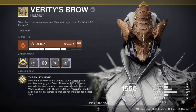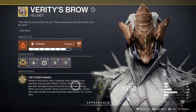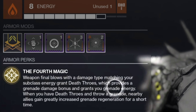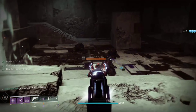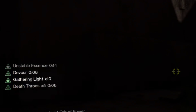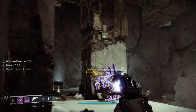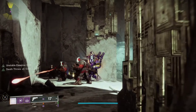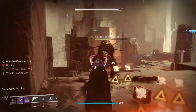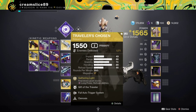There's only one exotic in the game that takes the Handheld Supernova to the next level, and that is Verity's Brow. Final blows with a damage type that matches your subclass grants Death Throws, which increases your grenade damage by 20% per stack, up to five stacks. So in essence, when we throw our Handheld Supernova at five stacks of Death Throws, as you can see here, we are getting 100% extra damage — that's how much damage we're able to deal.